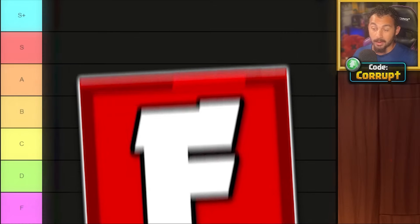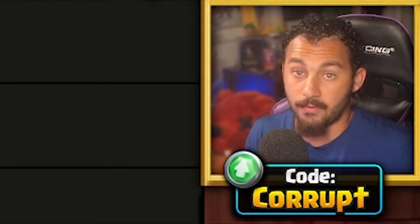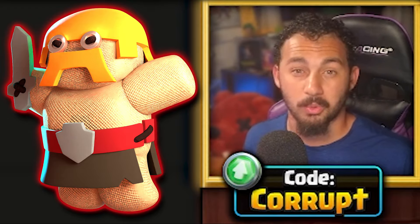Let's start off with the F tier, where these are equipment that you really should never be running, starting with the Barbarian Puppets. You just should never be using this equipment as it's not going to be strong. It has no synergies and there's honestly just better equipment in this list.